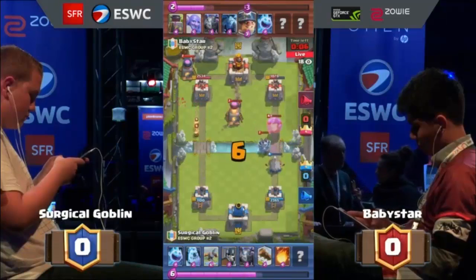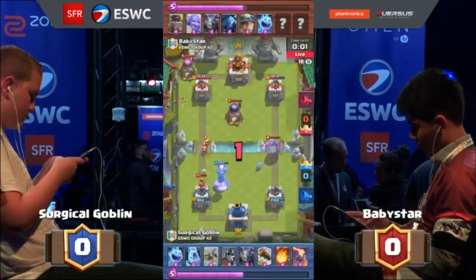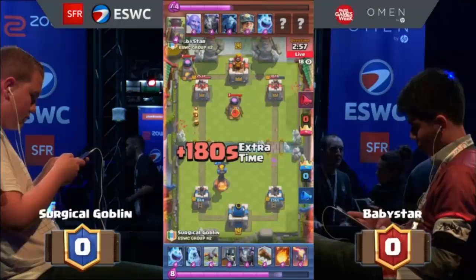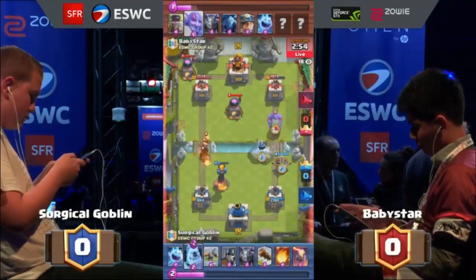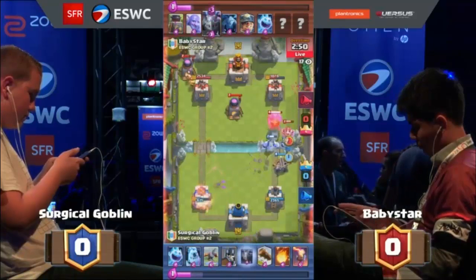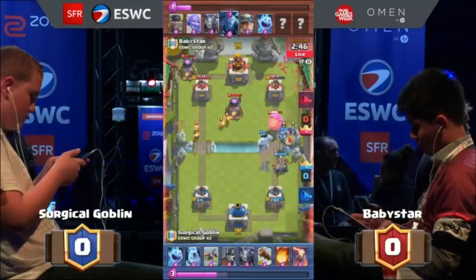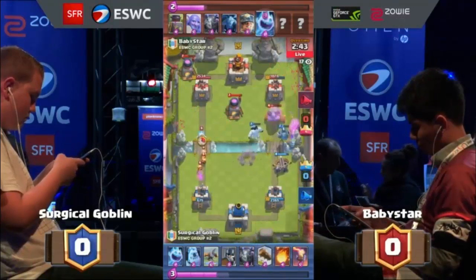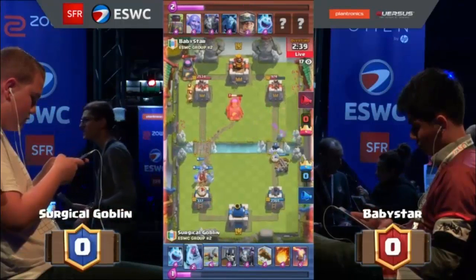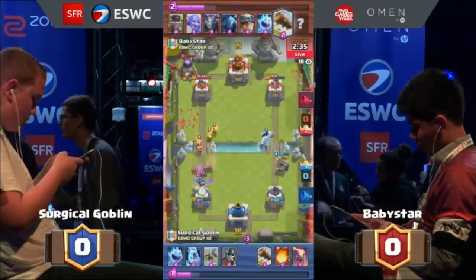He's got double furnace going down the left side as we've been saying, and the inferno tower comes out. Then the ice spirit's gonna freeze it, miner getting a lot of value, then the fire spirits come in. Now you have two cards we haven't seen in baby star's hand yet, so anything could happen. It's obviously not a rocket. Minion — is that obvious? It would be — I think you'd be using it on the expo. If it is, that would be 137 damage — that is at lightning health right now, it could be taken out in one shot. But he chooses to go with the log.